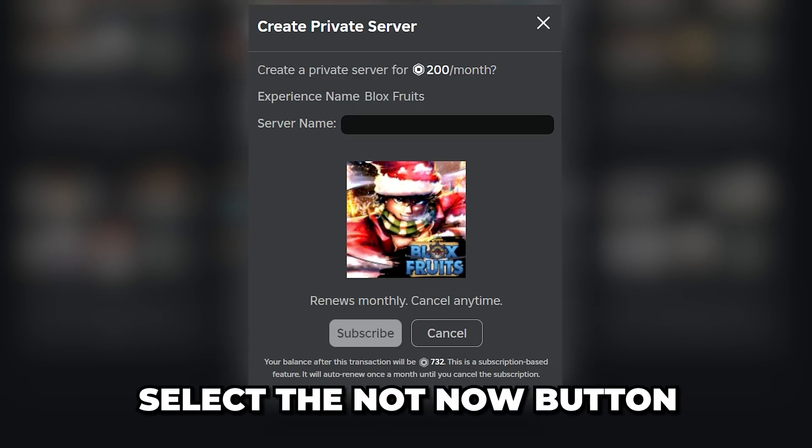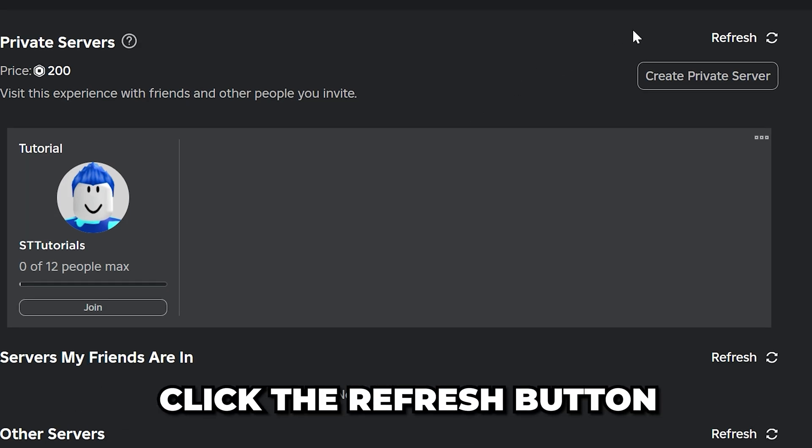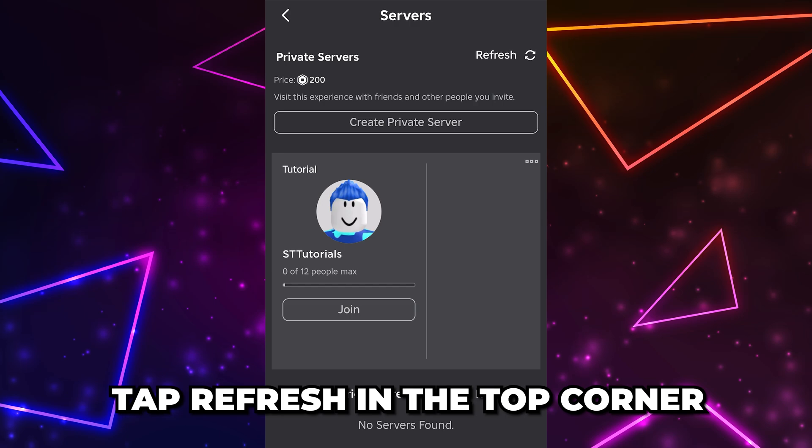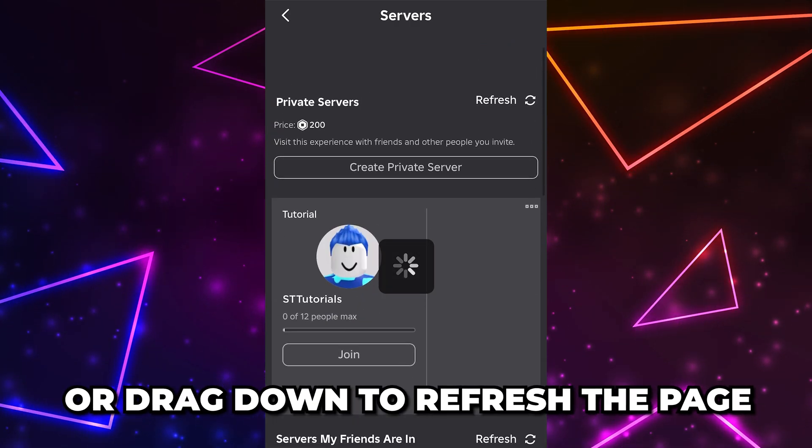Select the Not Now button. You should now see your server under the Private Servers heading. If you don't, then click the Refresh button. On mobile, you can tap Refresh in the top corner or drag down to refresh the whole page.